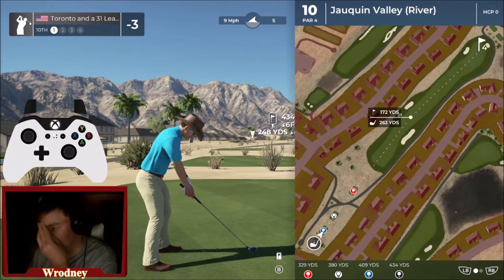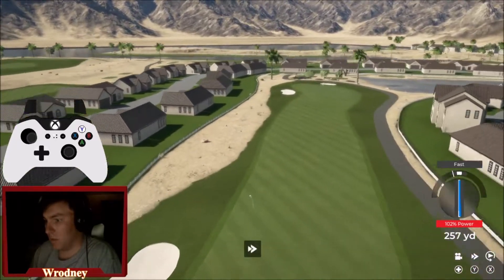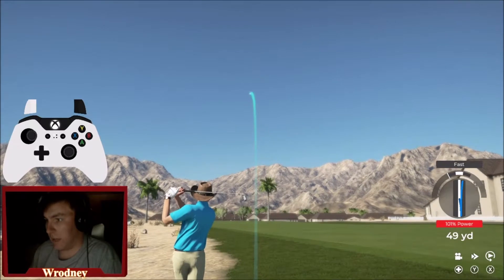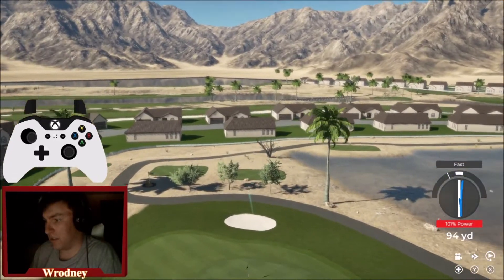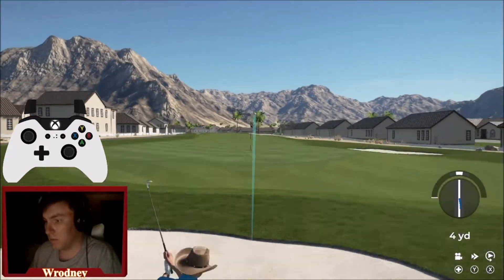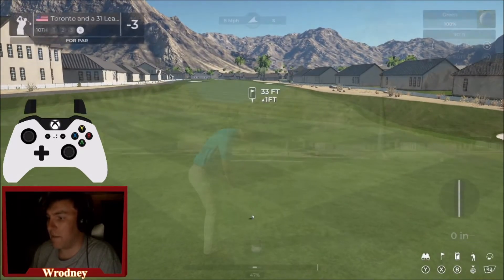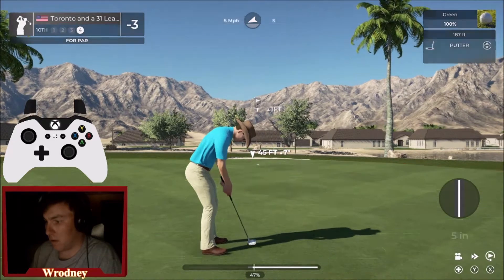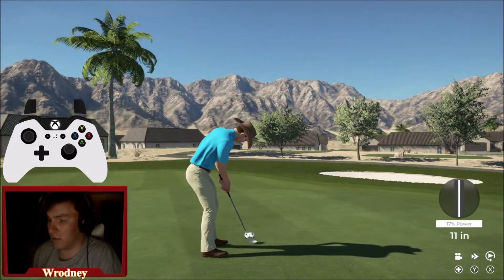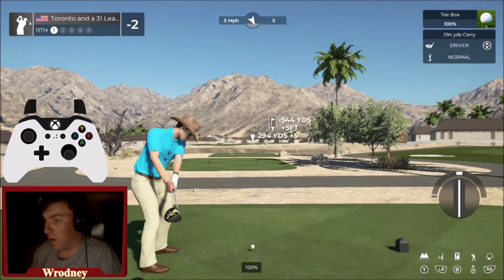Let's go, gotta hit the driver here at 10. Well, it's hooked. Hitting an eight iron here — this might be too much club. It is definitely too much club — please get down. A little bunker shot here. This is looking to be a five; the putt I have left is very difficult. Not gonna even get there. Damn it. At the 11th hole, we got a par five tee shot over water.